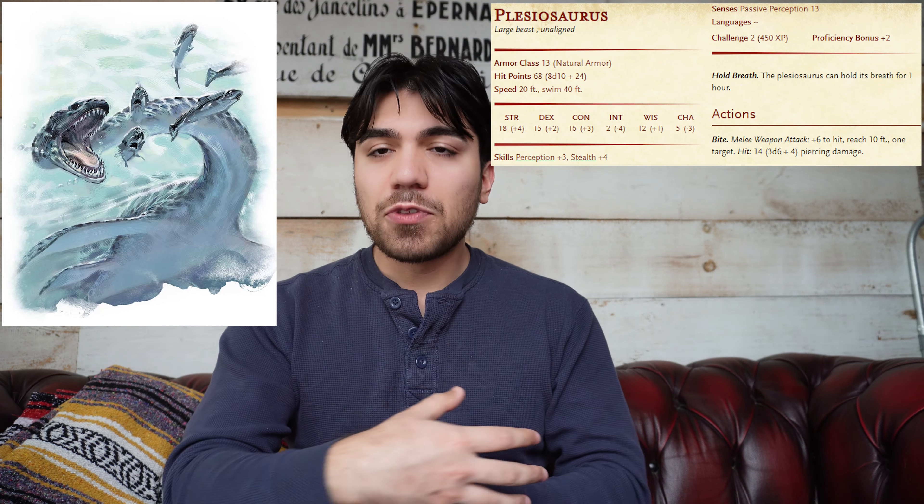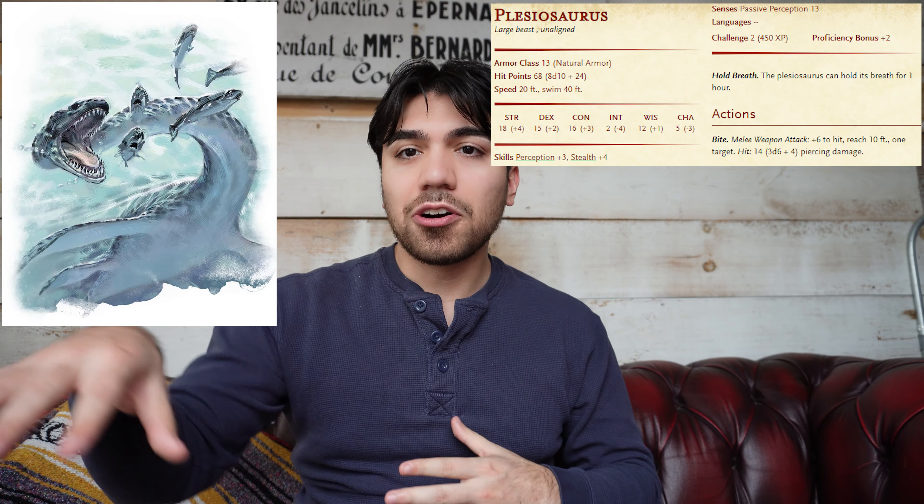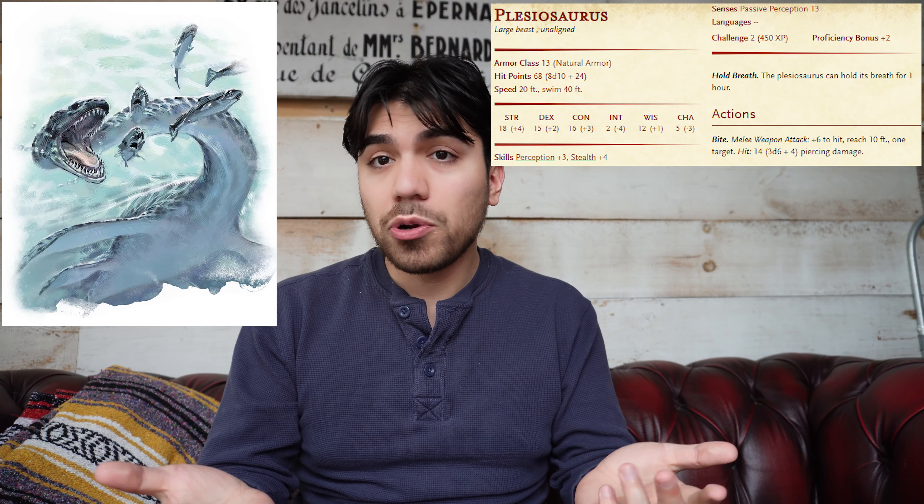Another example of a deadly encounter for a level one party would be if they're along the waterfront — on the beach, a coast, or along a deep wide river — you can have a plesiosaur fight. That's always fun for some type of water encounter if the party is hugging the coast a bit more in your campaign setting.